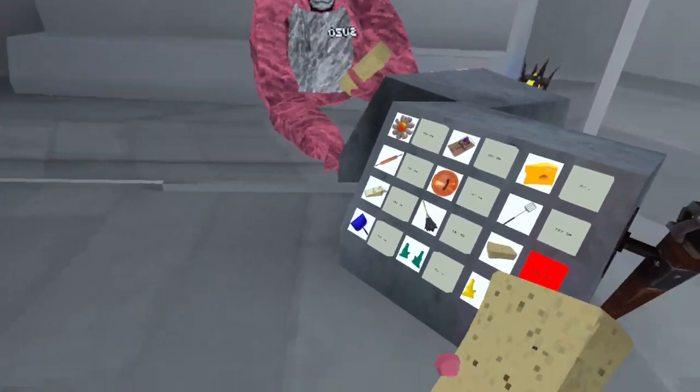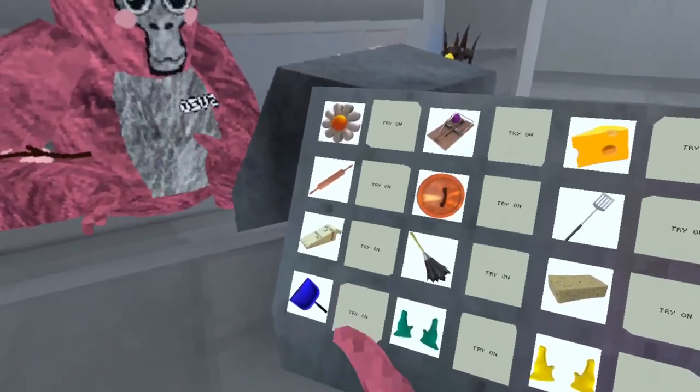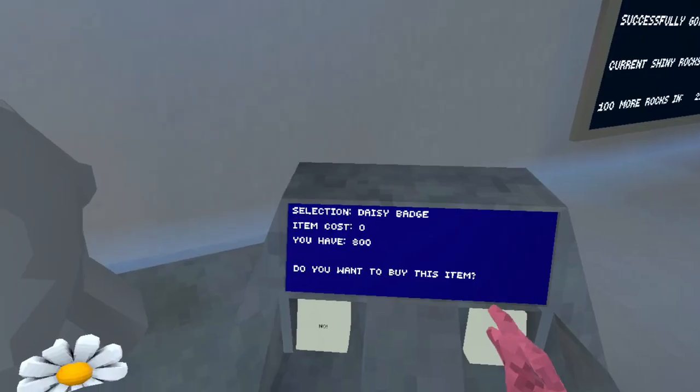The duster — you can actually use those, so these might be the most interactive cosmetics of all. We have a sponge. This is literally the woman's update. Let's get the daisy badge because I'm currently broke — oh that's a daisy balloon, daisy badge.